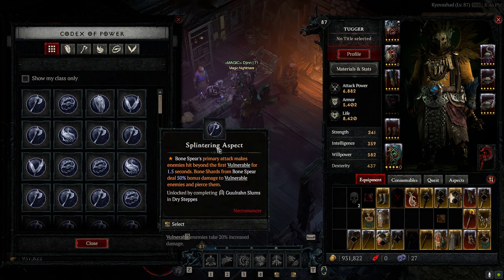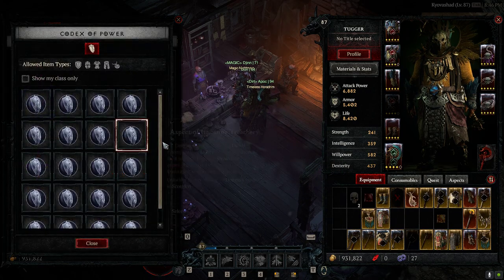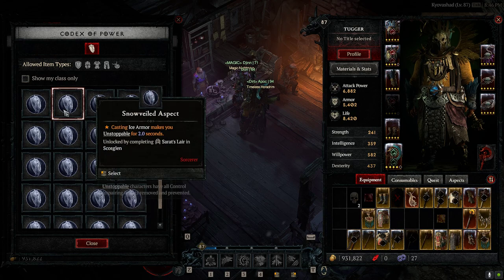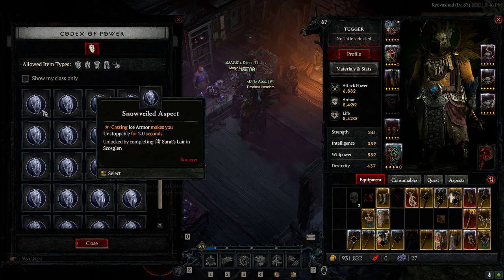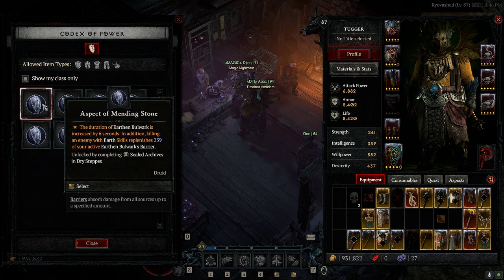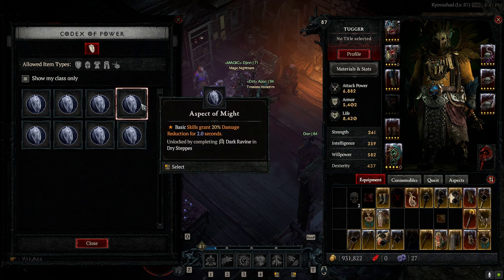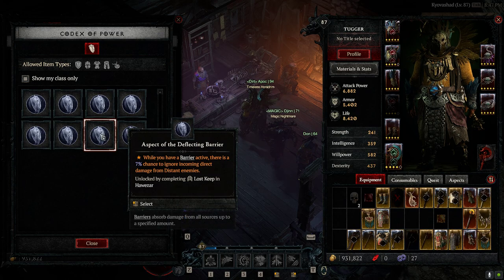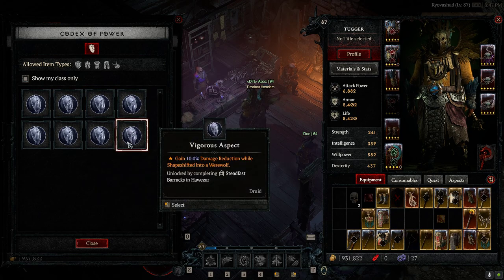Let's say I'm trying to increase my defense — we're going to go Codex of Power, and now it's going to show you all of the available aspects you can put on it. So you have things like aspect of mending stone: the duration of my earthen bulwark is increased by six seconds — this one's amazing. You have aspect of might: basic skills grant 20% damage reduction. Now, keep in mind that when you do it this way, it does min-roll the affix, but it does give you a way to get base defensive stats.